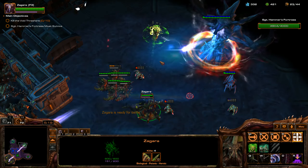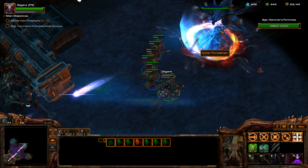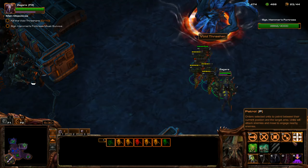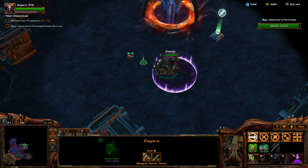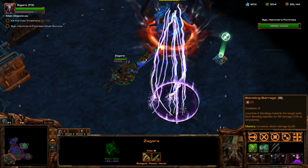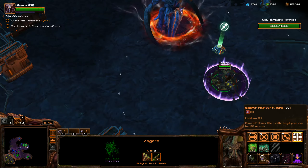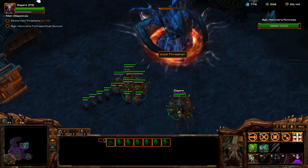I pretty much missed that baneling barrage right there - that wasn't so great. I make sure to use Mass Frenzy a lot while moving around with Zagara. That's the E hotkey while using her. Q is the Baneling Barrage, and W is for spawning Hunter Killers, which are these Hydralisk-type units. I actually did not look at their names before - Hunter Killers.